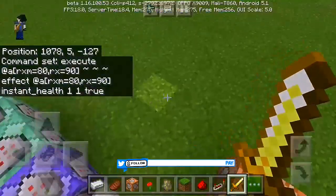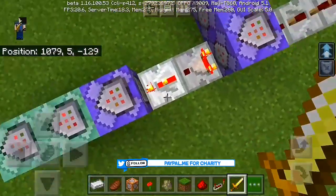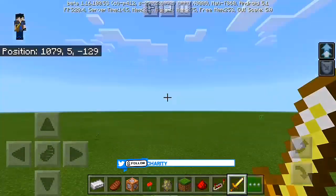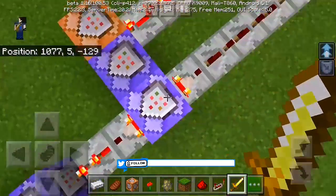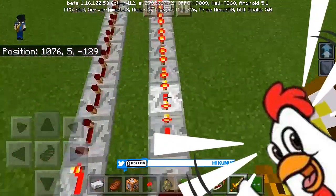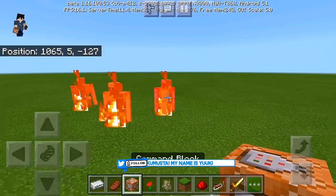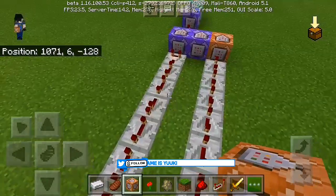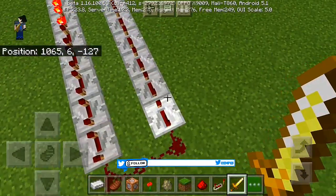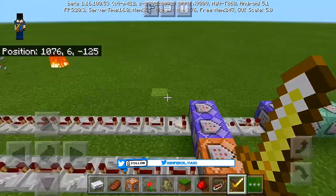Make sure the first command block points right toward there, and the other three point toward there too. Then put a redstone repeater — it points right in there — and this one also points right forward there. This whole circuit will circulate through a comparator pointing right here. I put one, two, three, four, five, six redstone repeaters — it doesn't matter how many — but I put a lot of redstone so it will take a long time before the iron golem vanishes, giving it time to protect you.